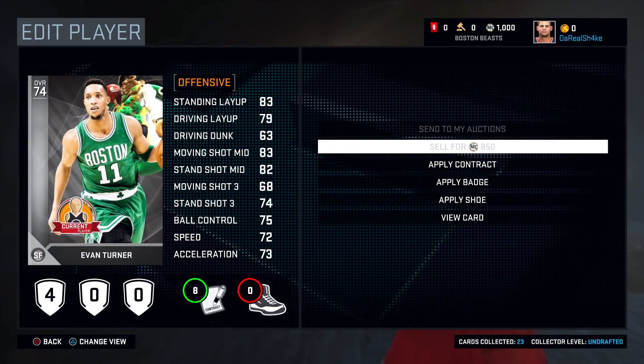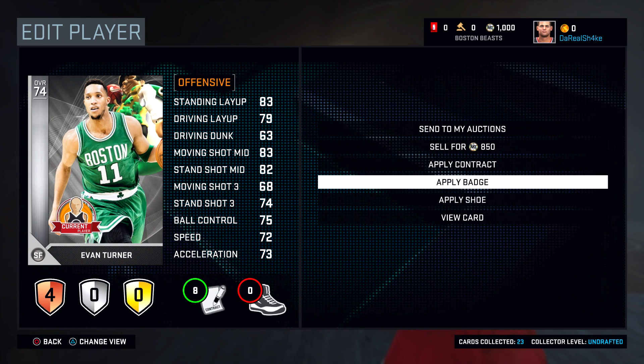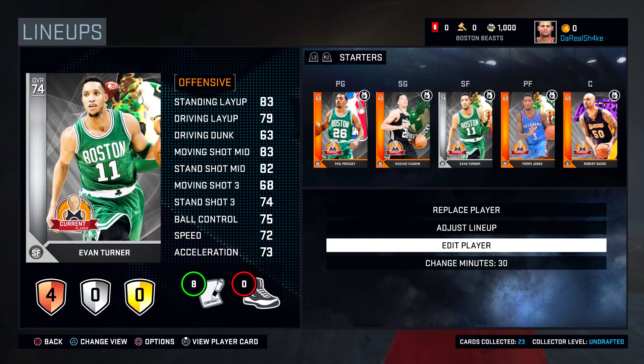Let's see if we can add one to Turner — I'm not really sure what kind of shoe I even got, to be honest. Just a new feature: the shoes will give you attribute boosts, which is kind of cool.